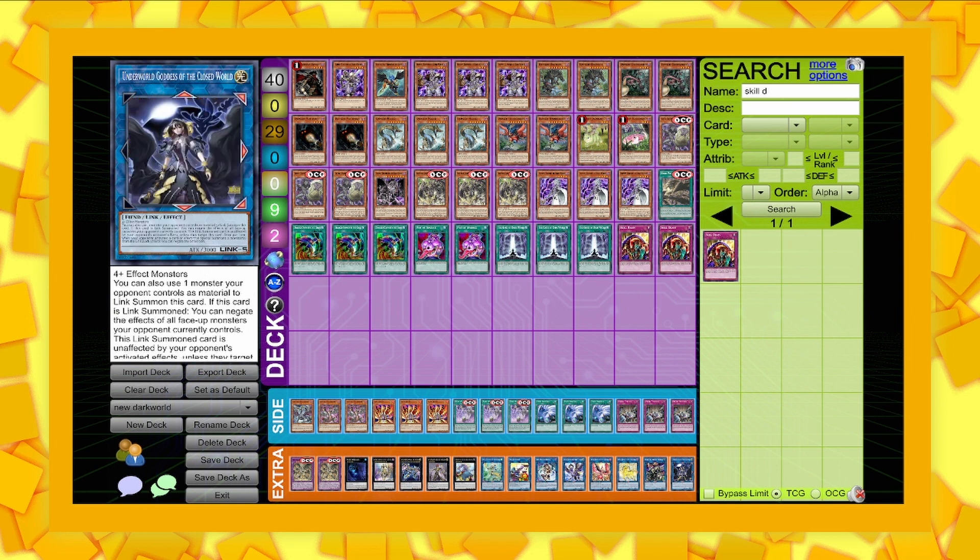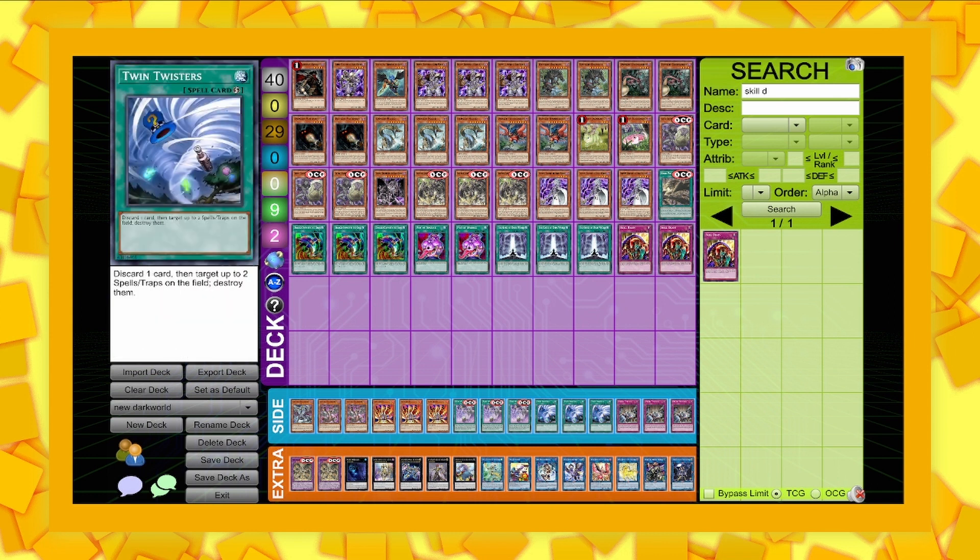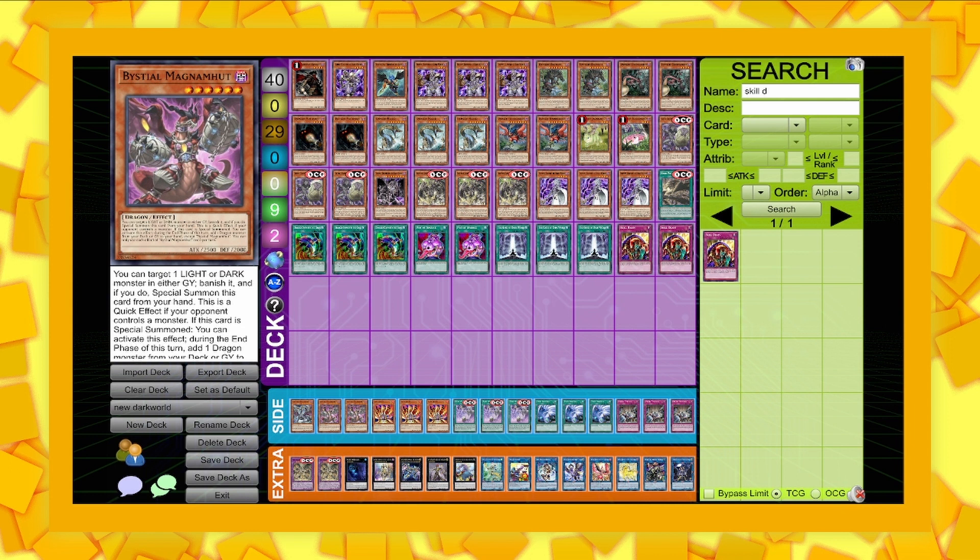The side is a bit iffy, so don't take this wholly and solely — I'm catering this to my locals, because I'm not going to be playing this anywhere else. So it is three Evenly, three Twin Twisters, three Dark World Puppet, and the standard Beast Steel stuff that I play.